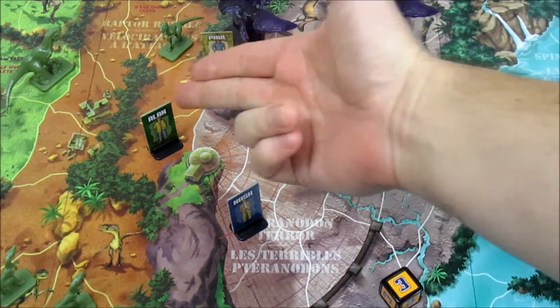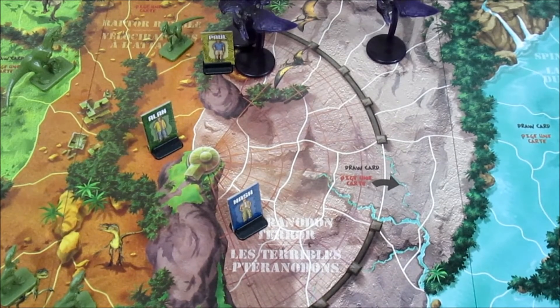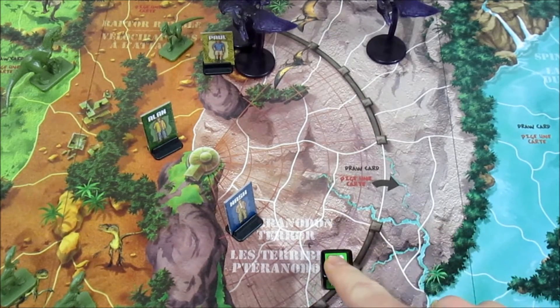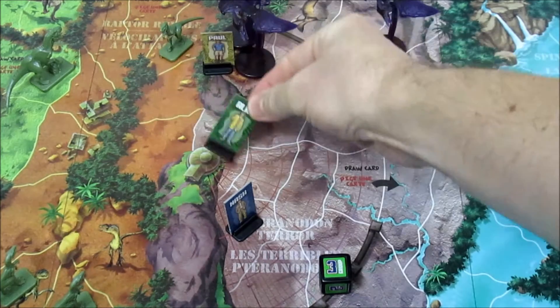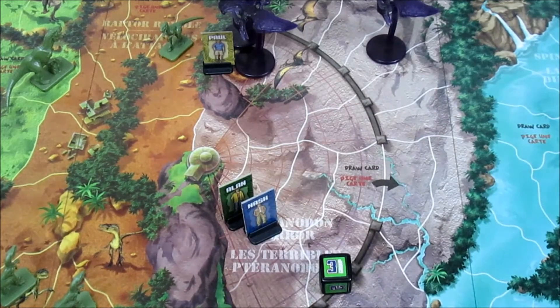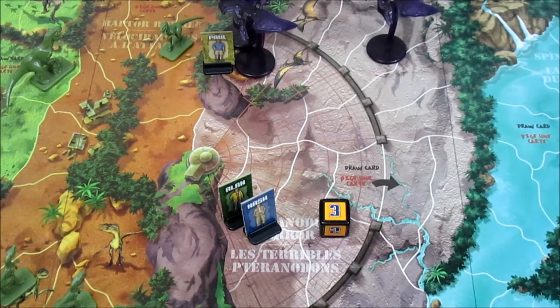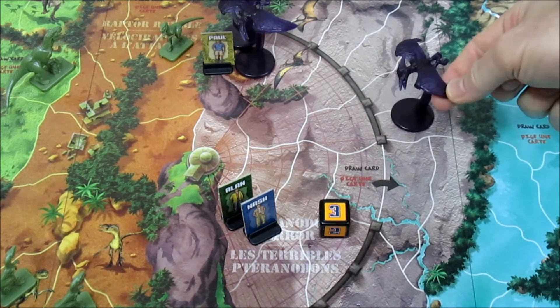Up next, the unscathed Alan and Nash team rolls a three group - one of them can move three spaces. We're going to move Alan one, two, three spaces to get Alan and Nash back together. Up next is the dinosaur roll - one can move three spaces. That was actually a good plan for them. This dinosaur can't go past the wall, so it goes one, two, three to try and block off their path. We're going to have one attack now - Paul in the nest being chewed on by the babies.